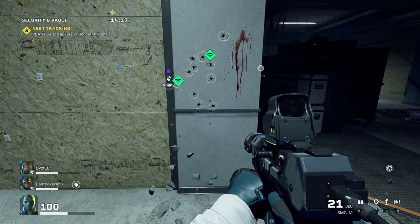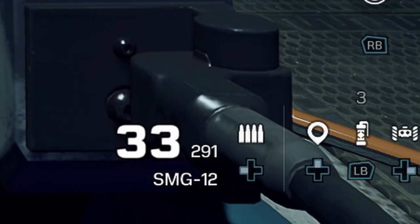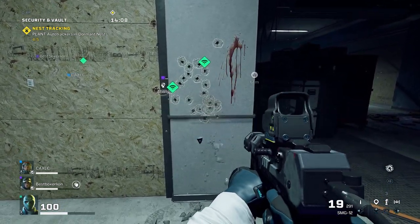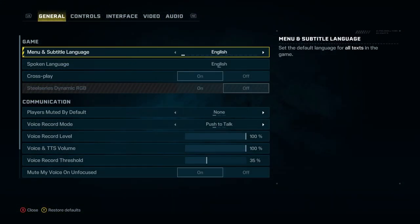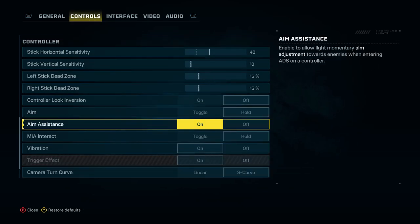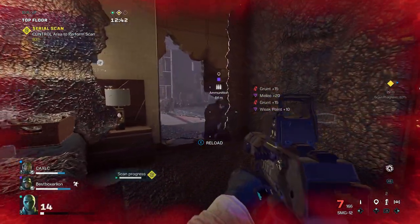For weapon tips: you can eliminate recoil almost completely by switching to single shots using the d-pad. Less fire rate obviously, but look how stable the aim is — you get real pinpoint accuracy. Also make sure to turn on aim assist so your aim snaps to enemy heads. It's not perfect 100% of the time, but it helps massively to aim down sights and have your reticle snap to enemy heads for a one-shot kill.